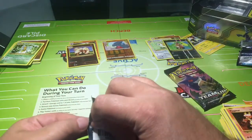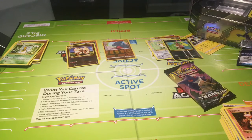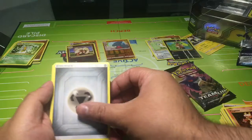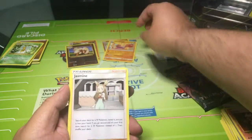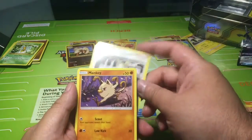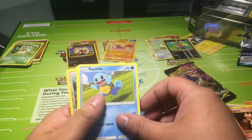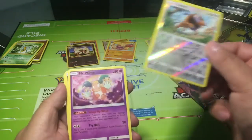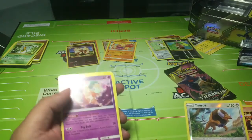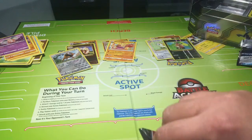Last pack for each of us — Team-Up. My final pack: Energy, Hitmonchan with a little alternate art, Jasmine, Mankey, Vulpix, Pancham, another Squirtle, Kifiki, a Reverse Holo Tauros, and Mr. Mime. No tag team cards at all — that is a rough one.